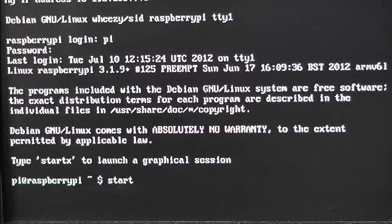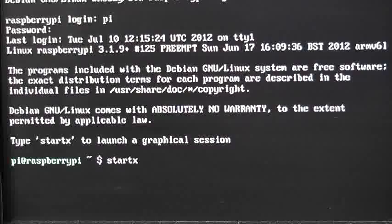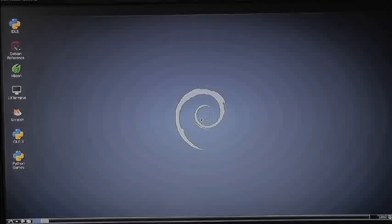So we're going to type startx and press Enter. Then after a relatively short period of time, perhaps 20 seconds, you will see this on your screen. This is the latest version of Debian Wheezy with all the updates as of 10th of July 2012.